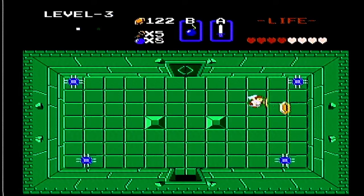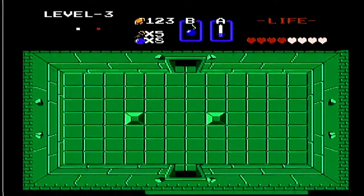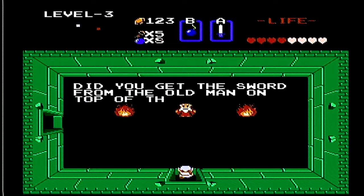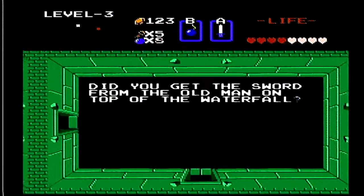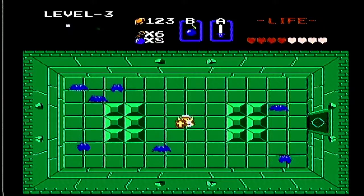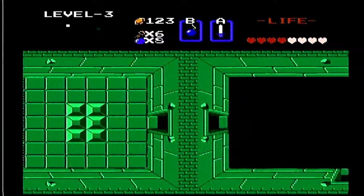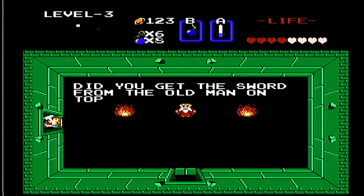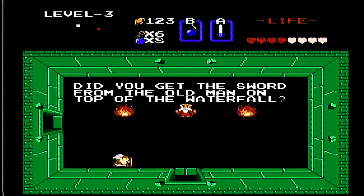Let's use the key to head up here. That was close. There we go - up here it's gonna be an old man. He says: 'Did you get the sword from the old man on top of the mouth at waterfall?' It'll actually hint where the sword is. But we got it - actually we got it in the second part of the let's play. I hate geese. And we can head back. The old man asks again: 'Did you get the sword from the old man on top of the waterfall?' I did, old man, I did.